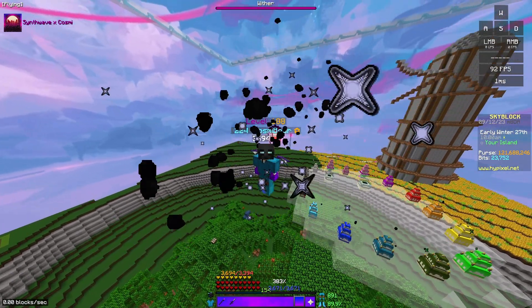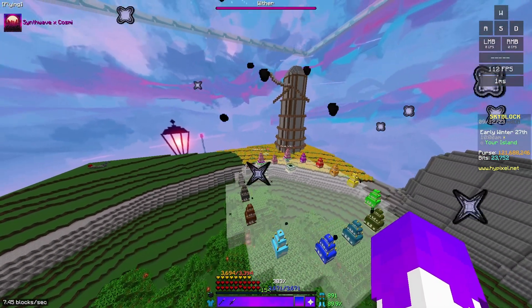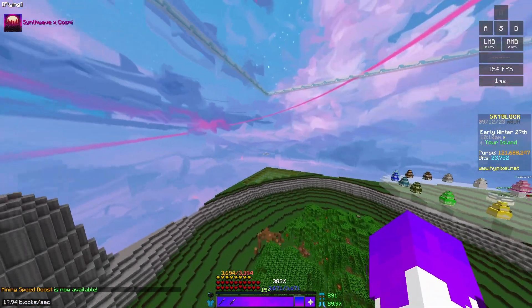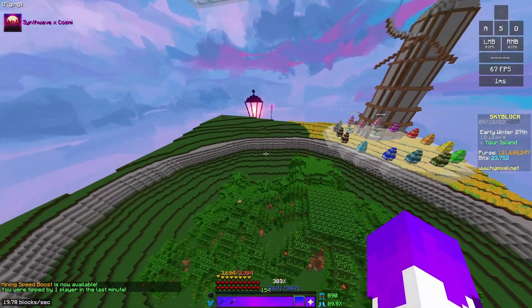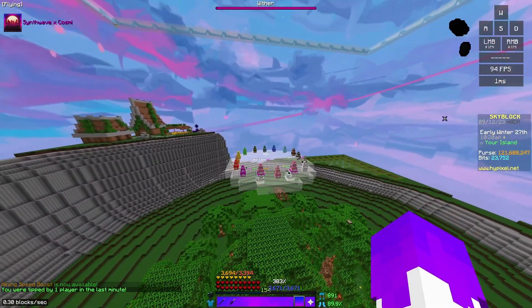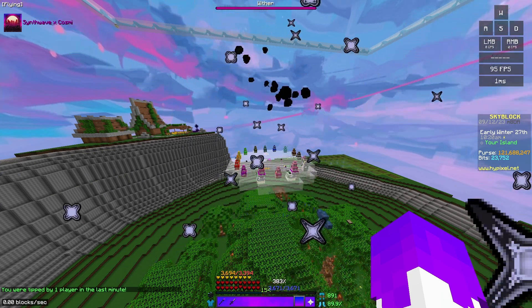But if you just want XP, I have a bunch of tips for you. There are three ways to get Social XP in Skyblock. Number one is to get unique visitors on your island. Number two is to visit other people's islands and stay on them. And number three is to have people stay on your island while you're also online.